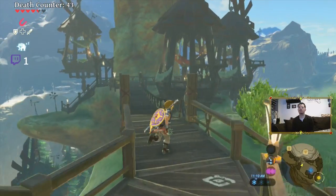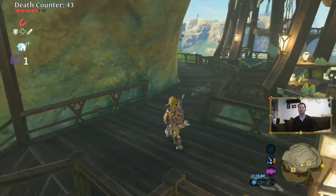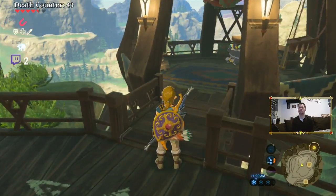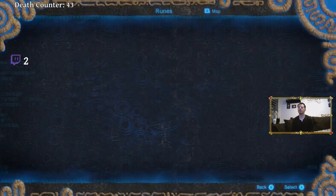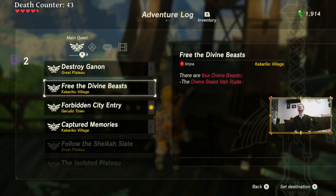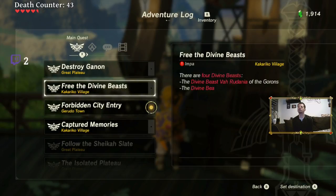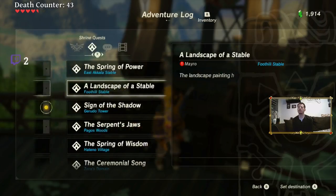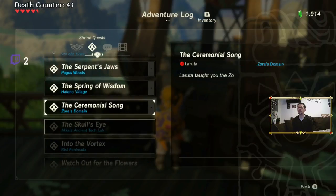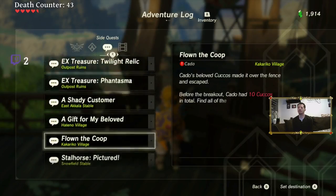So how do I get this started? It was easy in Zora's Domain because they told me to go to the king. I went to the king and he gave me the quest for the Divine Beast. How the heck do I get the Divine Beast quest started in Rito Village? Because if I look at my adventure log, there's nothing that's the Rito Divine Beast quest. There's nothing telling me who to talk to or where the next Divine Beast quest line is.